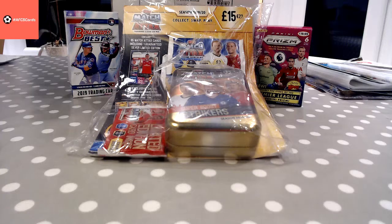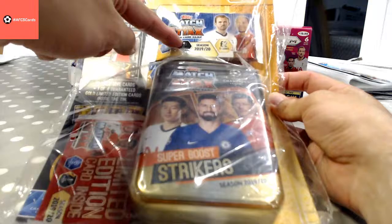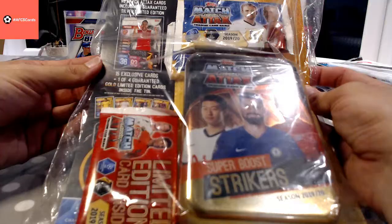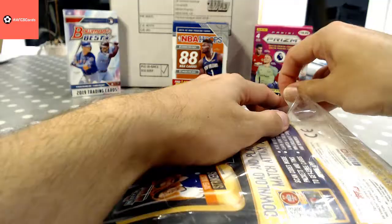Hello everyone, welcome to AFCB Cards. Tonight we're going to have a look at one of these Match Attax multi-packs I picked up from the supermarket. In here we've got a tin, a couple of two pound packs, and a limited edition pack. We get a guaranteed silver and a guaranteed one of four gold limited editions in the tin, so that could be very interesting. Not bad value — 15 pound for all of that stuff inside.